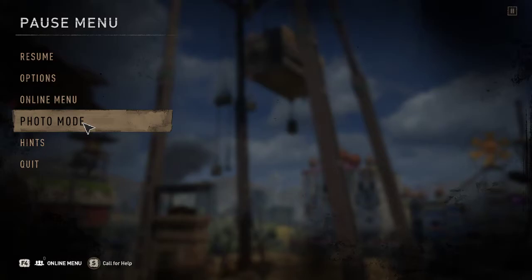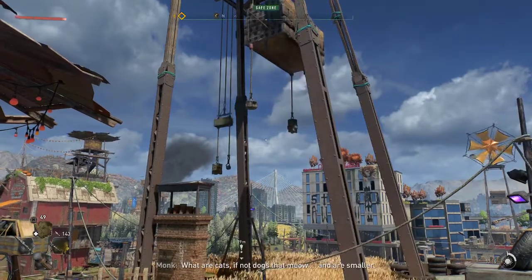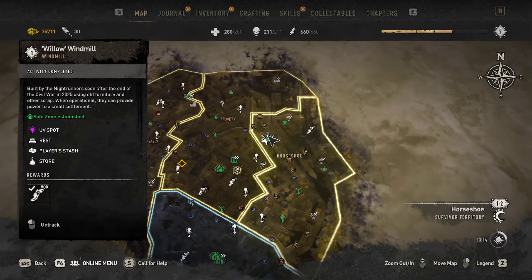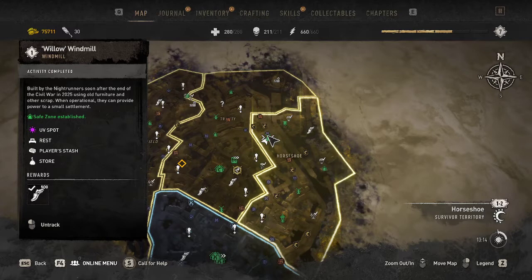Welcome back guys, we're going to be playing some Dying Light 2 tonight and we're going to be doing this windmill next right here — Willow's Windmill. You do need a certain amount of sprinting ability and stamina.